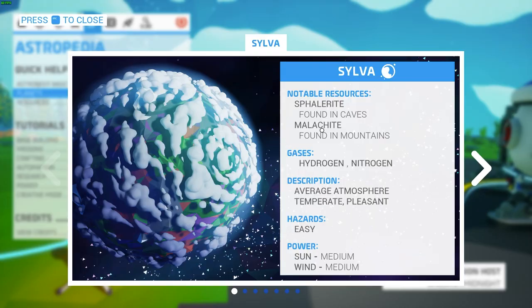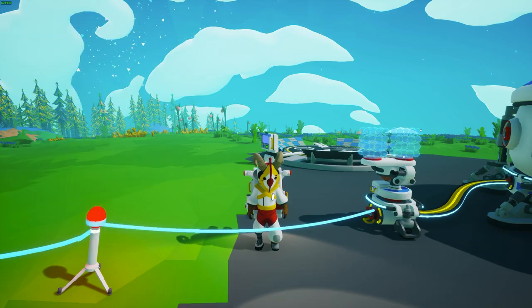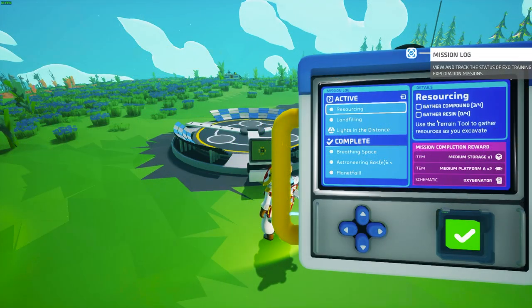Not all resources are found on Silva — that's why the Astropedia is so important. Go to the Astropedia and look at the planets; it will tell you the notable resources for each planet. Silva has sphalerite in the caves and malachite in the mountains, whereas Desolo has wolframite in the caves and sphalerite in the mountains. Wolframite when processed turns into tungsten, which can be used in items like the chemistry lab.